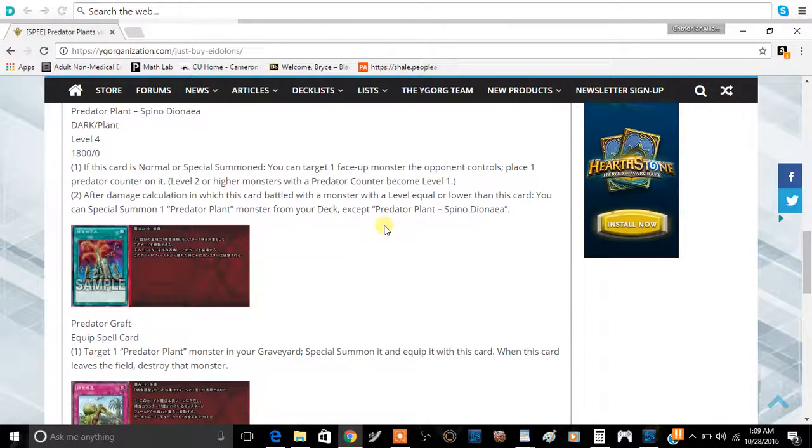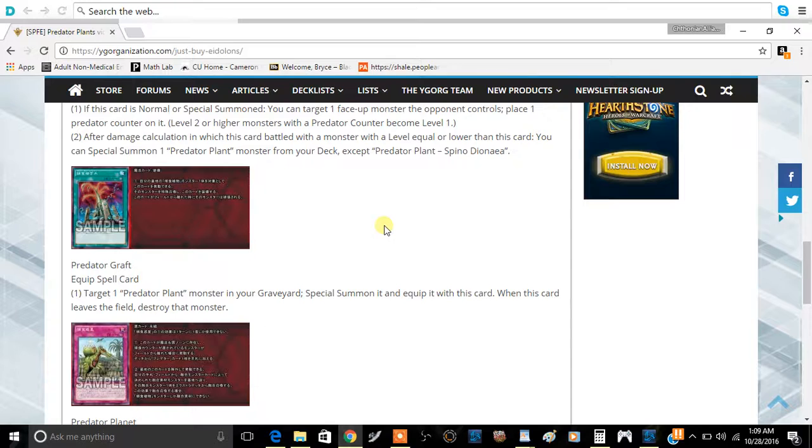The third card is an Equip Spell. Target one Predator Plant monster in your graveyard, Special Summon it, then equip this card to it. When this card leaves the field, destroy that monster. So it is essentially a Premature Burial for Predator Plants, without the 800 Life Point cost. I think you'll play this at three as well. Archetype-specific Premature Burials seem fair enough, since generic Premature Burial is inherently unfair by itself.